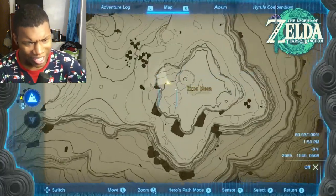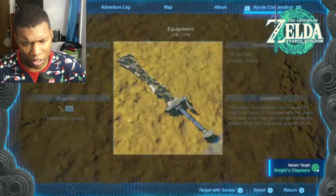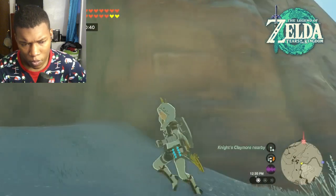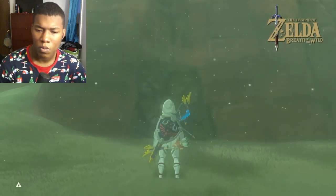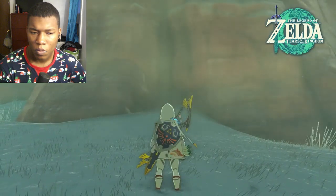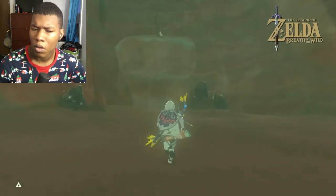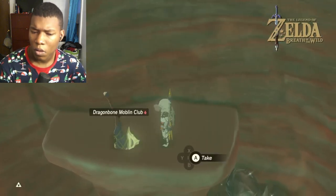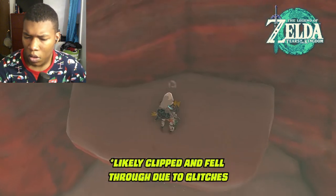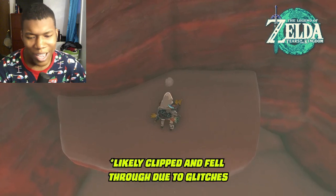In Tears of the Kingdom, you can search for a Knight's Claymore and it will point you to search below, but there isn't anything there. That's because between Tears of the Kingdom and Breath of the Wild, this secret cave below was closed off in the previous game. There used to be a Dragon Bone Moblin Club you could pick up, but in Tears of the Kingdom there's supposed to be a Knight's Claymore, though many players never found it.